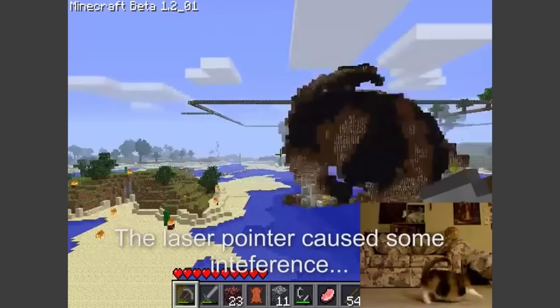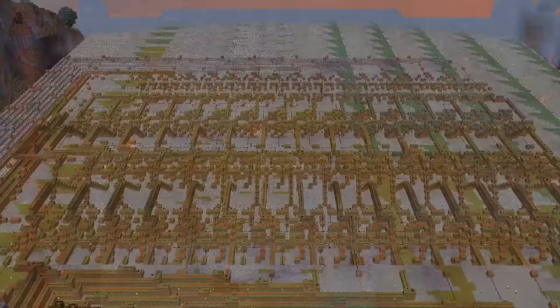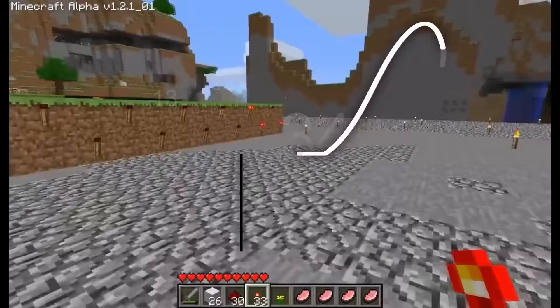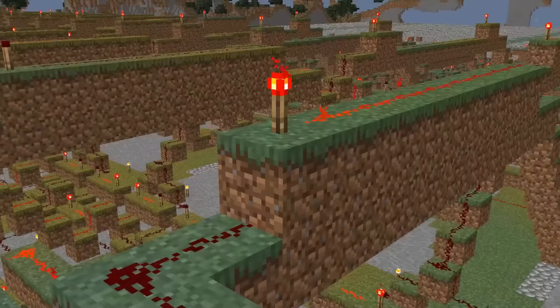Built by the internet for the win, this is the first ever Minecraft redstone computer. Built up of several intricate wires and memory programs, this ancient CPU is able to do simple mathematics such as addition, subtraction, and the Fibonacci sequence. The craziest part is that it was also made completely in survival mode since creative didn't even exist yet — he made his block of choice dirt.